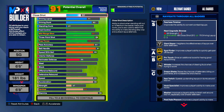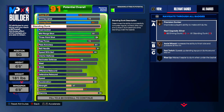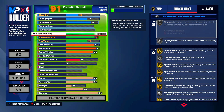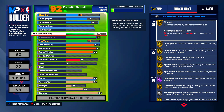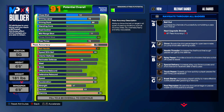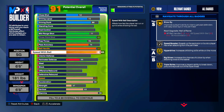Shooting guard: six foot six, 181 pounds, six foot eight wingspan. Your close shot is going to be a 52, driving layup a 72, driving dunk an 80 — get rid of the standing dunk completely. So your finishing is relatively decent. This shooting guard build is going to be able to play the one in twos, the one in threes, and honestly the one or the two in rec or pro-am. Moving into your three-point shot, throw it up to 92 with your mid-range being a 77. Your pass accuracy is going to be a 75, ball handle 92, and speed with ball to 83.